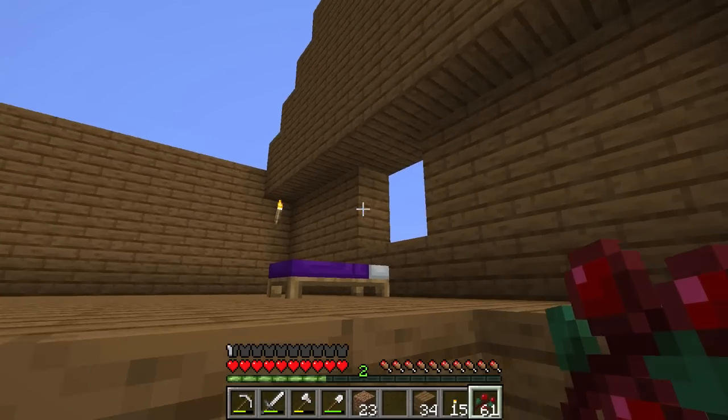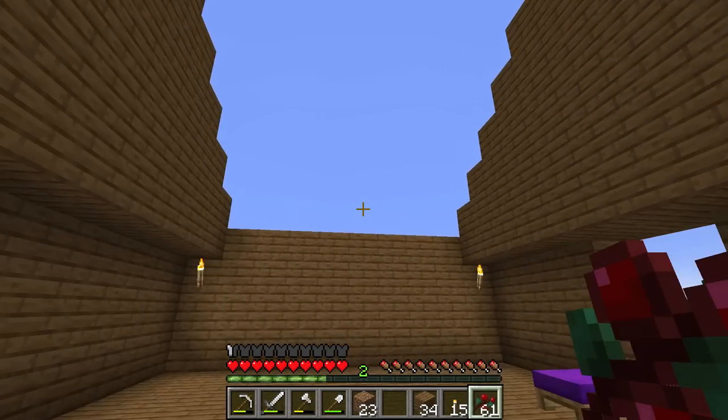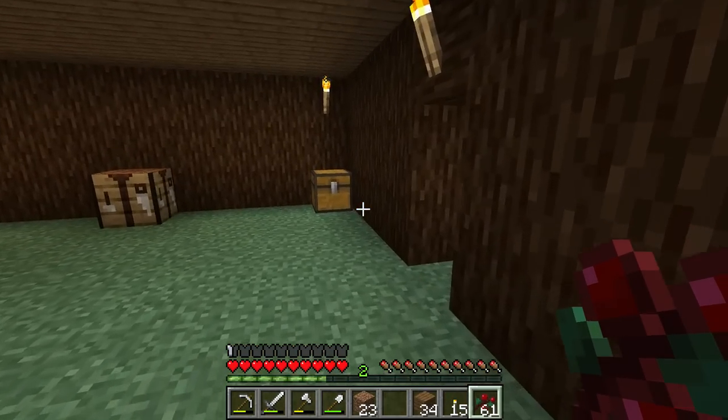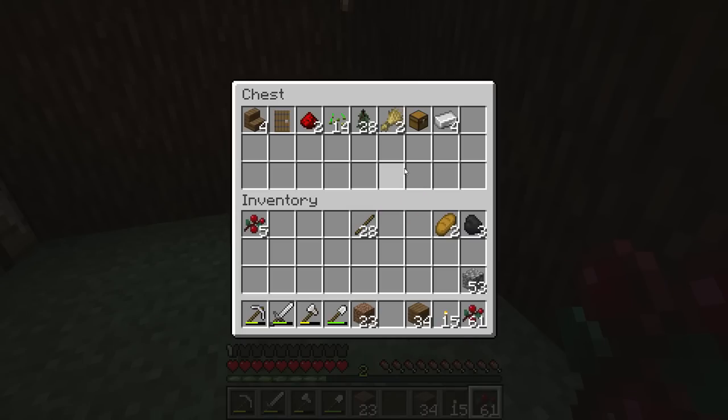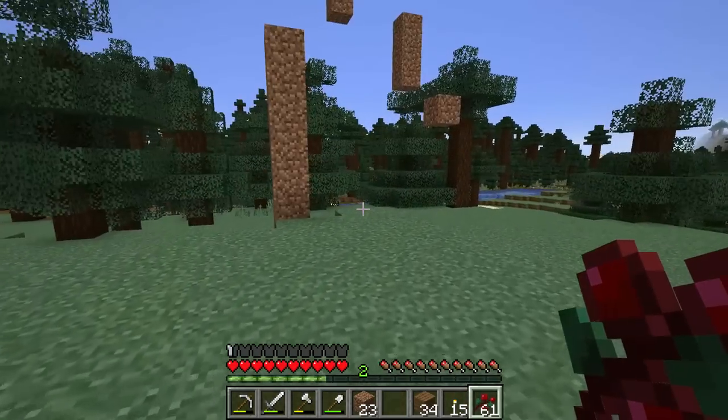Once I get some sand I'll make some glass and we can start putting some windows in. I'm still trying to figure out exactly how I want to do the roof, and I can always change up colors later on. I used a little bit more iron because I had to make another axe.